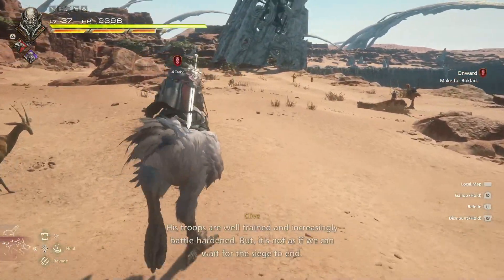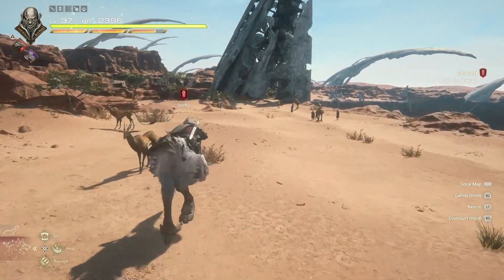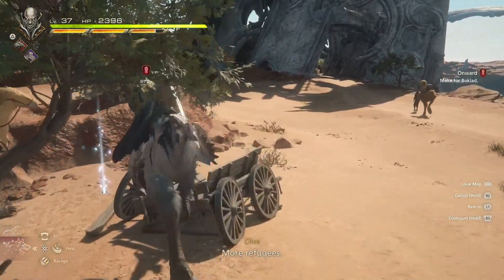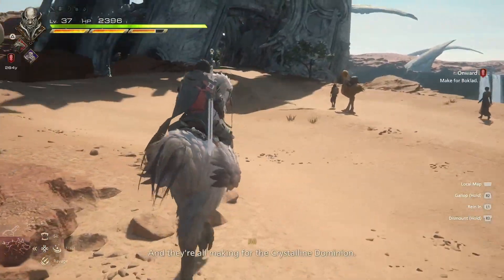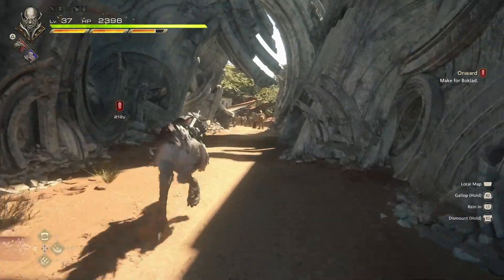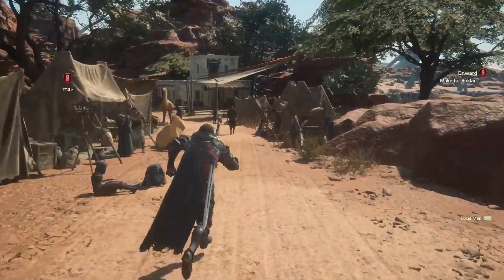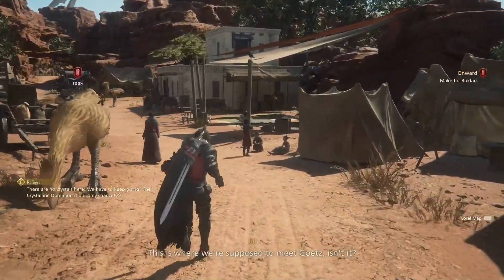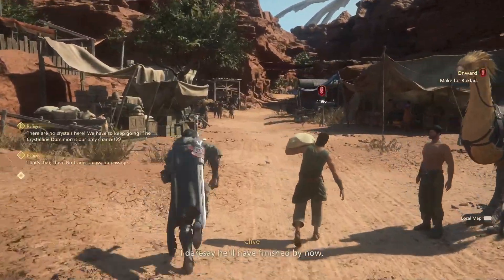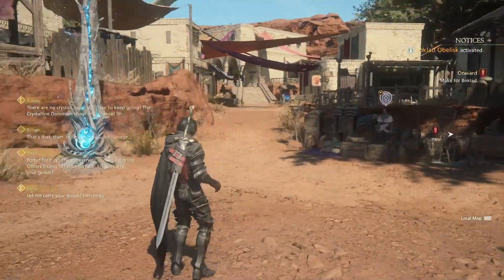His Radiance has lost one capital already — we can be sure Sylvester will do everything in his power to hold onto Twinside. His troops are well trained and increasingly battle-hardened. It's not as if we can wait for the siege to end. More refugees — and they're all making for the Crystalline Dominion because they don't know how to live without the crystals' blessing. They're gonna have to learn the hard way, because that thing's coming down. Made it to Boklad. There are no crystals here. This is where we're supposed to meet Goots. There was an obelisk here — sweet.